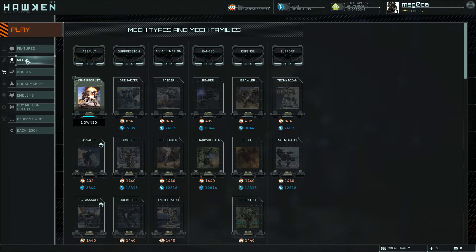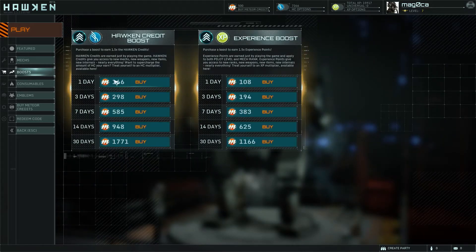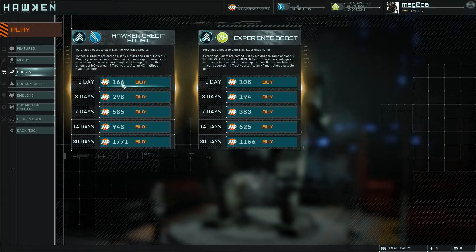Let's take a look at some of the other upgrades. Here are some of the boosts. Your Hawken credit boost is 166 meteor credits, so if you wanted a 7-day boost that's about $4 for Hawken credits, and about $3 for the XP boost.